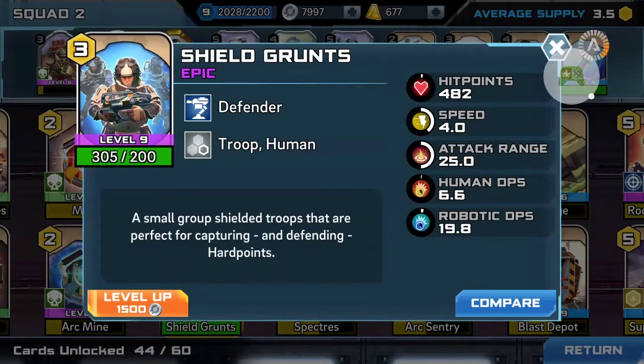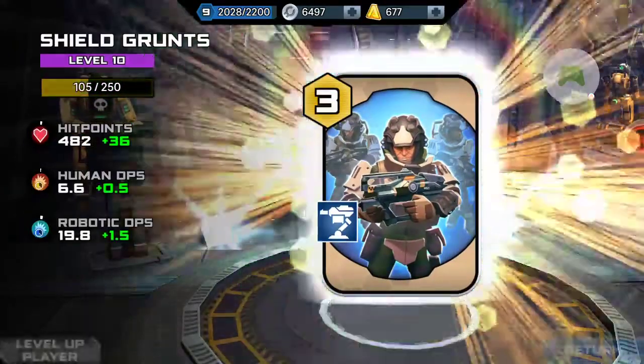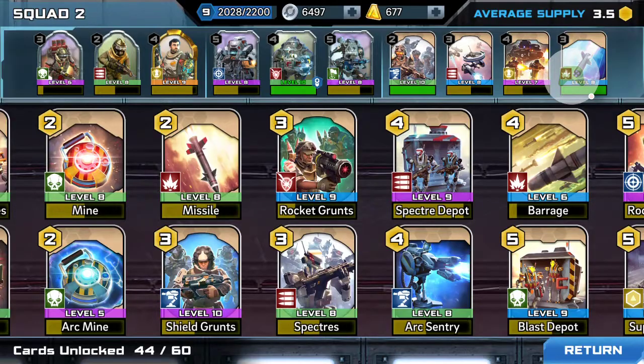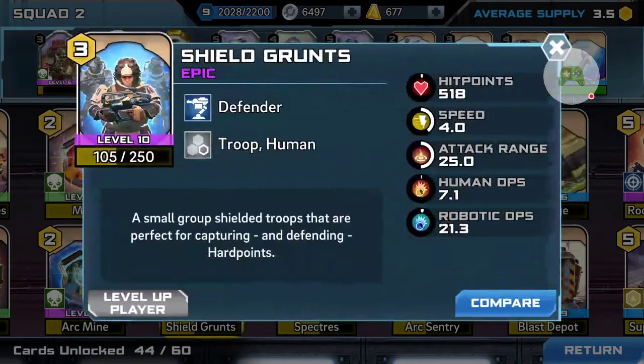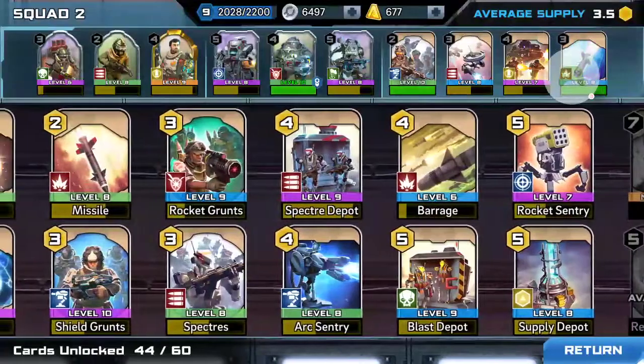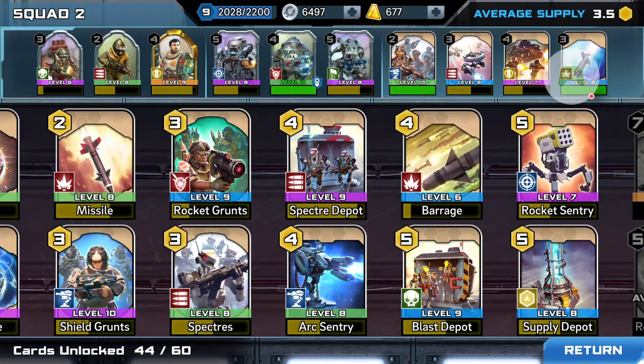Shill grunts — excuse me. 518 hit points, 7.1 DPS on humans, and then 12.3 on robotics.